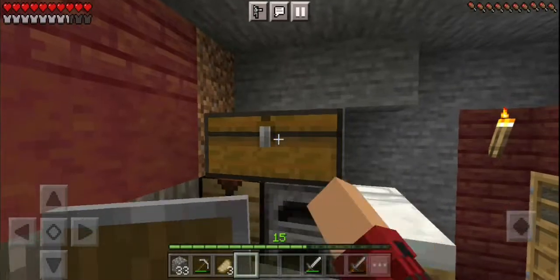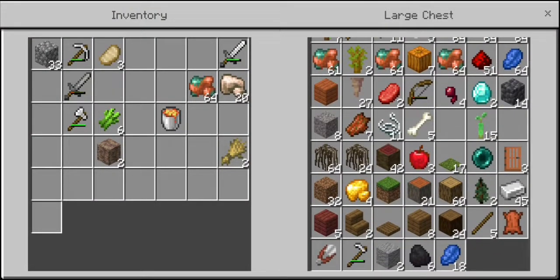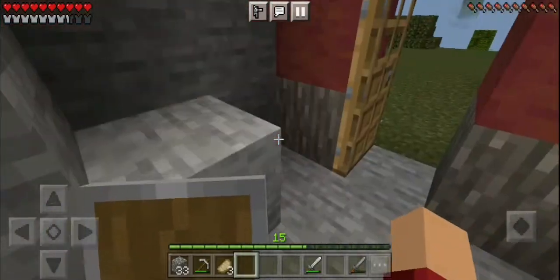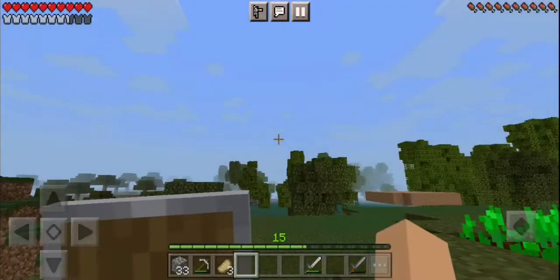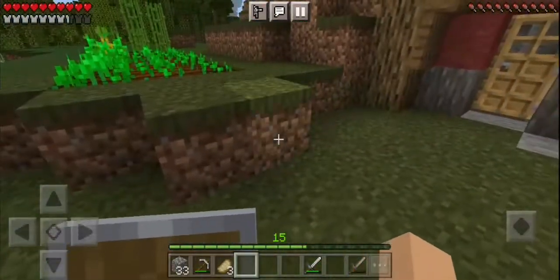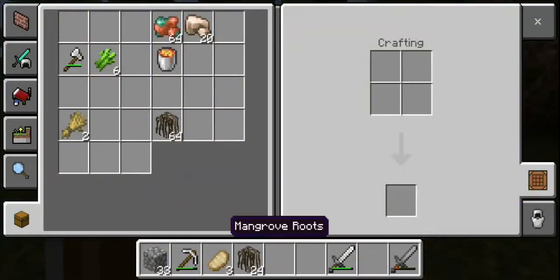Hello everybody, my name is Aspen and welcome back to another episode of our Minecraft Let's Play series. Today we have a lot of things that I actually want to get done. For starters, I want to build up our farms, make them bigger and also way prettier, and a few other tasks such as maybe making a path and also some lights, and also maybe making a well to go with all the farmland.